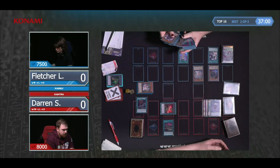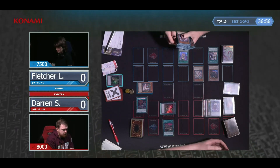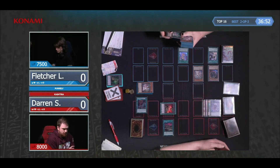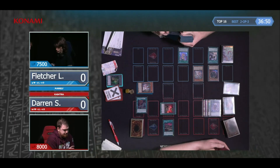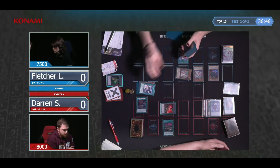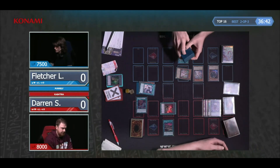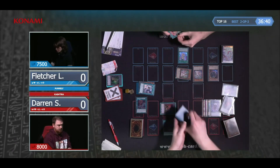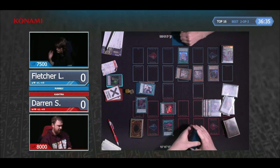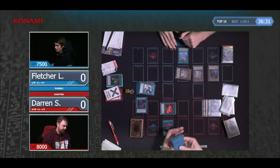Fletcher will have access to a Zeus if he wants it. He is running the bird that says no — Fucho. It's kind of just like a bird looking away from you, like you can't touch me, because it's unaffected by your opponent's card effects. That's the easiest way in the world to make a Zeus — your opponent can't interrupt it, and you just go straight into Zeus in main phase two.